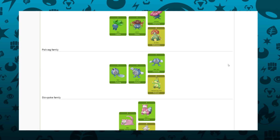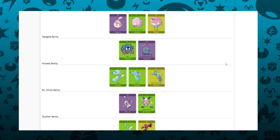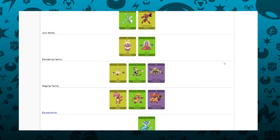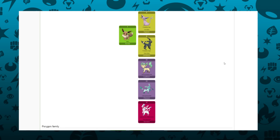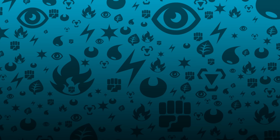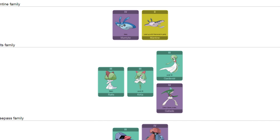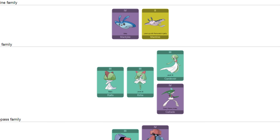Once upon a time, there was a generation that added almost 30 new evolution lines for old Pokémon, and at the time I was kind of indifferent to this. The next generation added exactly zero new Pokémon to old lines, despite a few initially confusing similarities. It was here that I really began to appreciate what the fourth generation was going for, and I started to miss this idea of new forms on classic creatures.